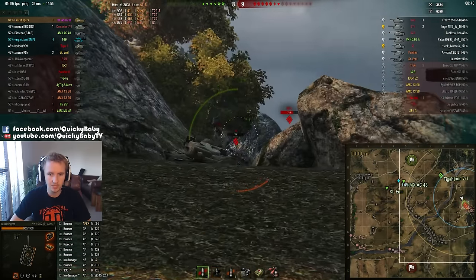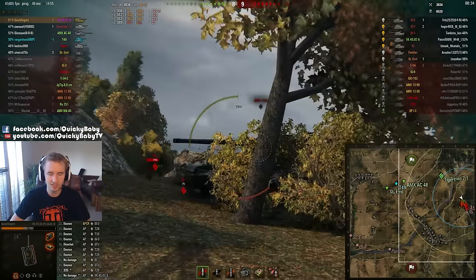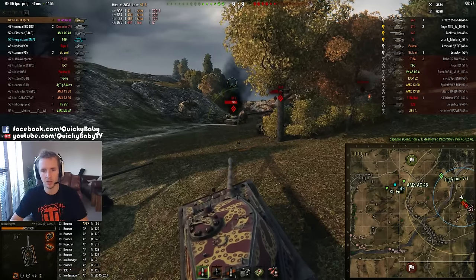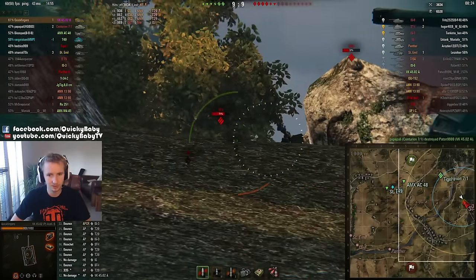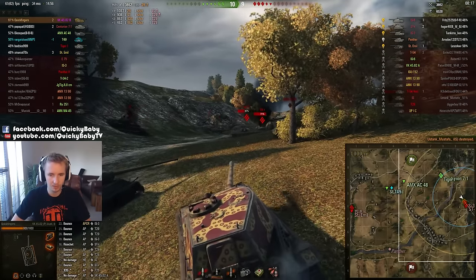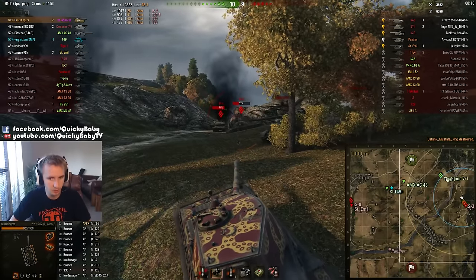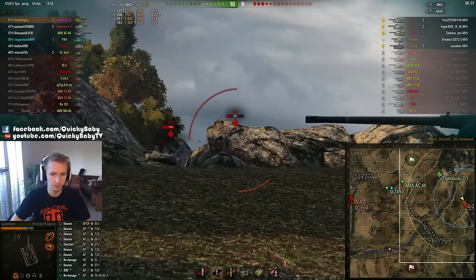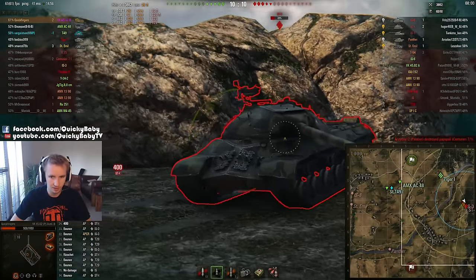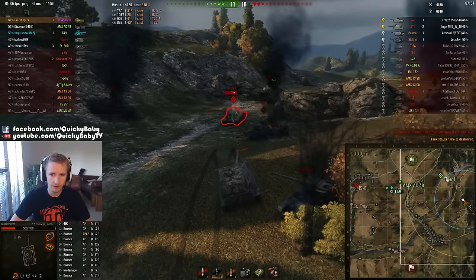It's just a case of hoping the enemies make mistakes. I've lost my commander, but I haven't used my medpack because I don't really need him right now — he's just a little useful when spotting enemies more than 50 meters away. I don't want to lose my loader, gunner, or driver, who will be really important here. I have a large medpack which can heal two crew members. We go for the IS-3 — and that probably wouldn't have gone in if I wasn't firing an APCR shell.